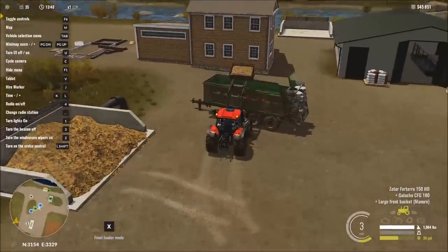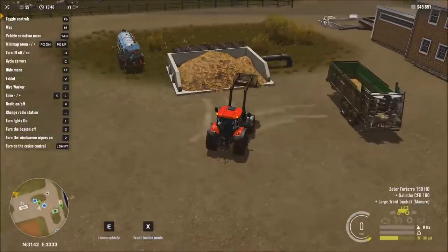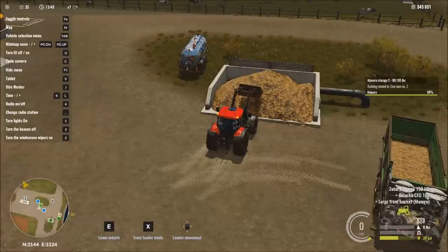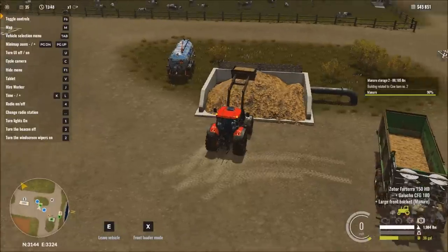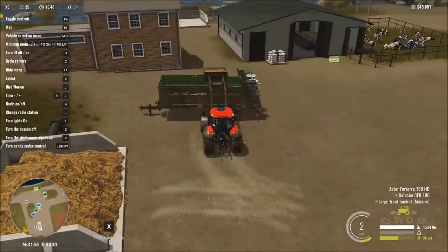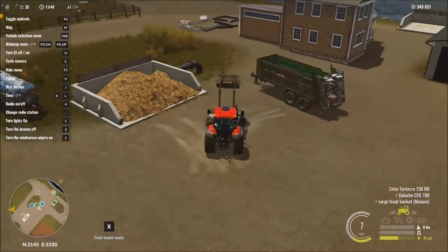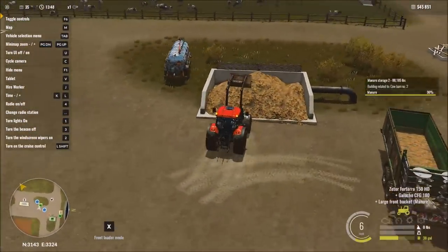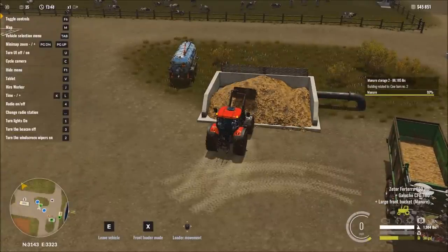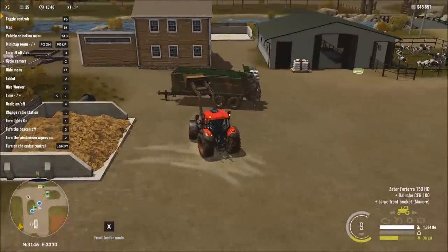We are going to start off filling up the manure trailer — that's going to give us quite a bit of money. Then we'll move on to the other two. I've already gotten the slurry tank over here next to us, so we'll be ready to go. The great thing about Cow Barn number two is that it is so close to the location where we're going to sell the manure and the slurry, and it also isn't all that far from where we can sell milk as well. Everything is in great proximity.